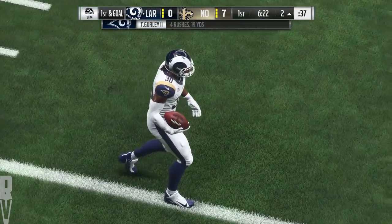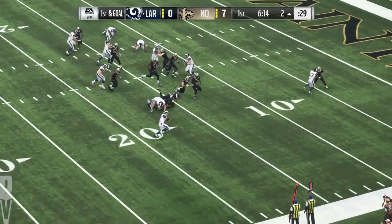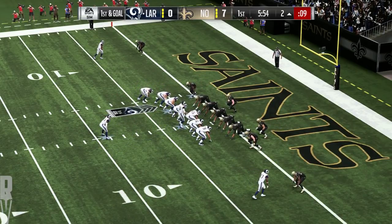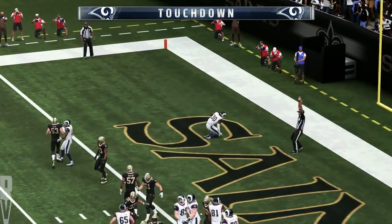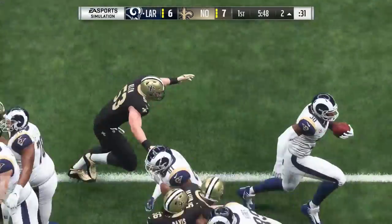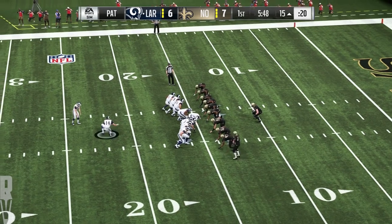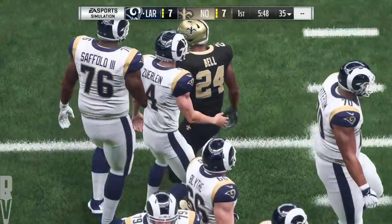That one good for 17 yards, and now they've got it first and goal. Tremendous blocking by the interior of the offensive line — they blasted a gaping hole for him to gallop through. They'll try and push it in with Gurley, and he takes it across for a Rams touchdown. Todd Gurley taking it in from two yards out, and the Rams are an extra point away from tying up this football game. He used his nose for the end zone and dove in. Zerline good with a PAT, and we are tied at seven.